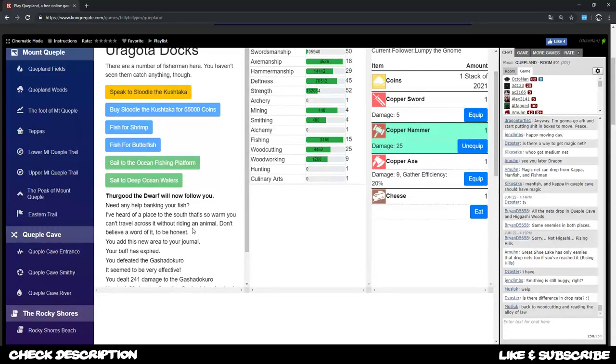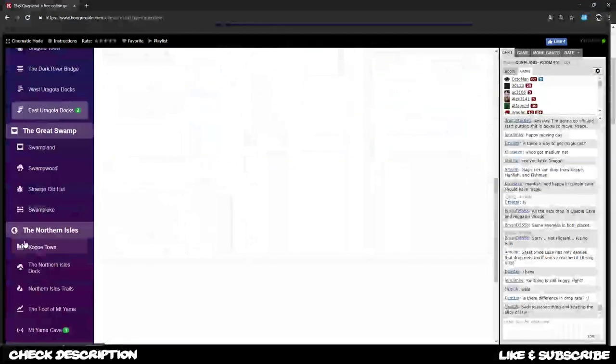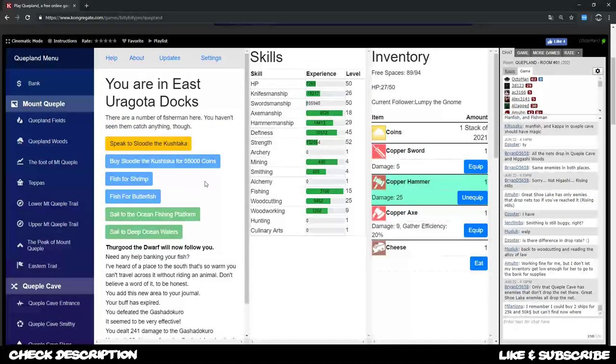In the last part we were able to get our sir - got the dwarf - by bringing him some cheese. We found the cheese somewhere, I believe it was in the Higashi Woods or somewhere on the road to Northern Isle, and at the foot of Mount Yama we found this guy. What we now want to do is get rich.